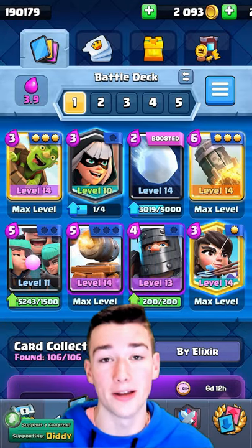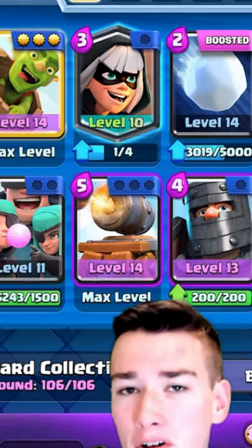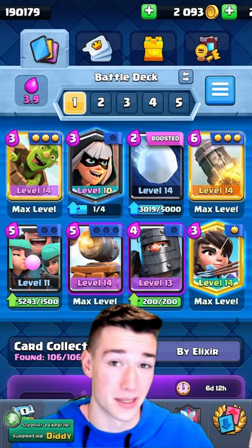Deck number 1 is going to be this Bridge Spam Logbait with the brand new Rascals. They are going to be absolutely insane. This deck has multiple win conditions and all infinite spam — your opponents are not going to be able to keep up.